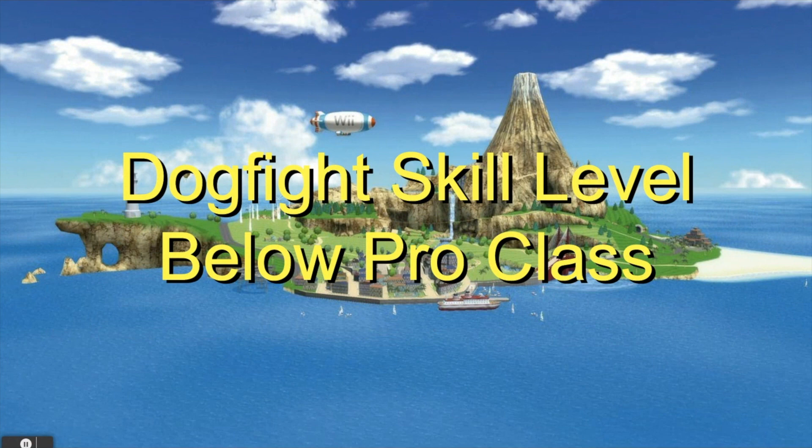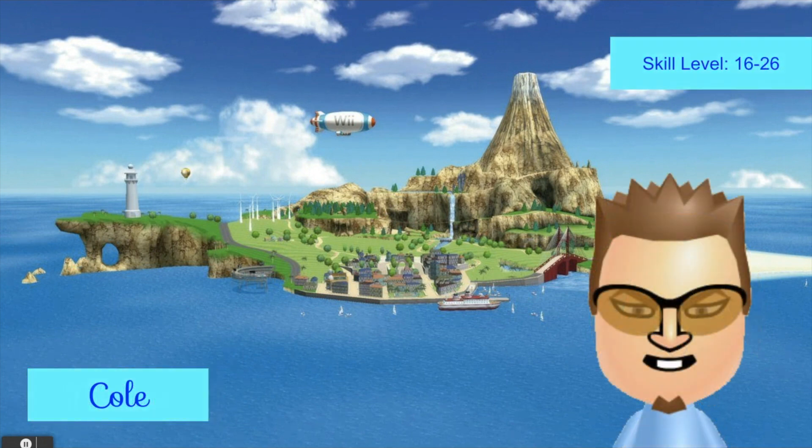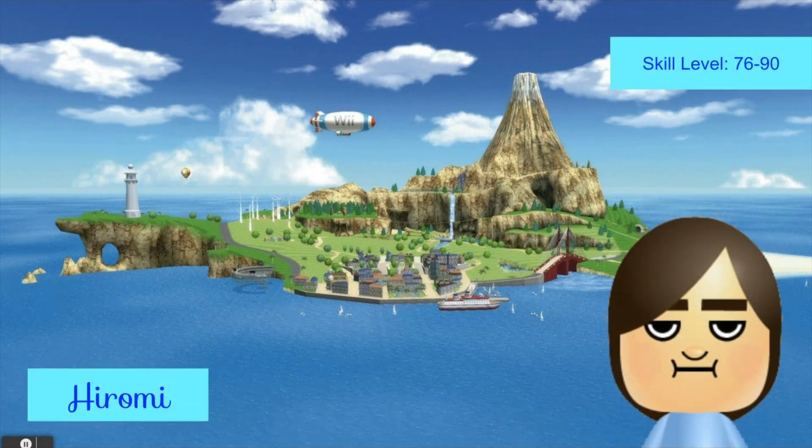So here we're going to cover the dogfight skill level starting from skill 0 all the way to Pro Class. Mia is the first opponent you'll see in dogfights — this is based on my opinion, you could have different opinions on who would be first. Putting together the statistics was kind of tricky. Mia is the beginner, the dogfight beginner. Then comes Cole, then Marco, then Megan — Megan's bad in every sport honestly. Fritz would come here, Haromi would come at 76 to 90.